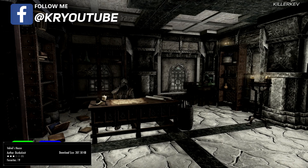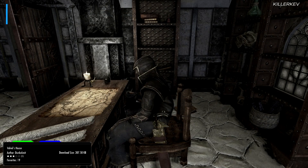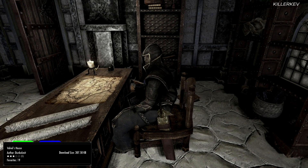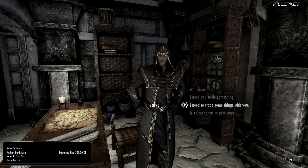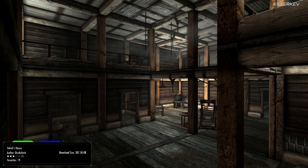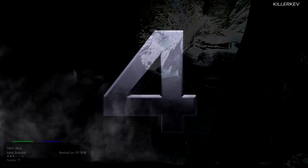Skills are going to be one-handed, destruction, and restoration. Spells include sparks, lightning bolt, chain lightning, thunderbolt, lightning cloak, healing, fast healing, close wounds, and grand healing with ebony flesh. Perks are going to be savage strike, mage armor 3, stability, magic resist 3, and regeneration. The other followers included in this pack I won't cover in detail, as Valvol is the main purpose of this mod. Very nice home indeed, and a pretty interesting follower to pick up. He is located within the hold, though screenshots show he can be outside too.